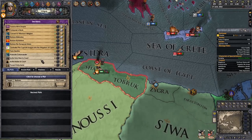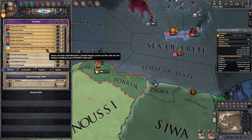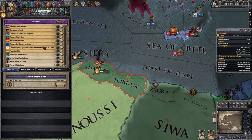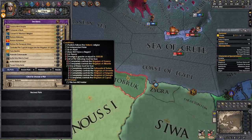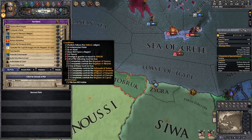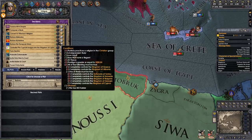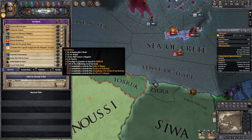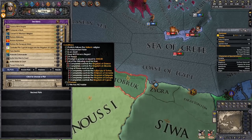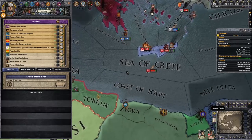Found a new empire — obviously. Convert to attacker's religion — no thank you. Restore Macedon, Restore Byzantium, Restore the European Union, Centralize the Cypriot League into the Kingdom of Cyprus. There's also a Hellenic variant option requiring Orthodox faith, and the European Union which requires controlling key member states like Cologne, Lombardy, and others plus 5,000 prestige. In this character alone we've got access to what — five different playthroughs? One, two, three, four, and obviously Atlantis as well. That's insane — so many different paths.